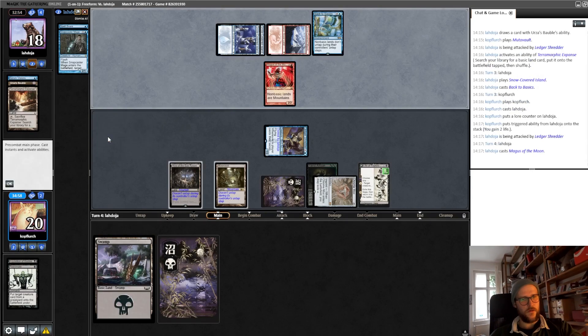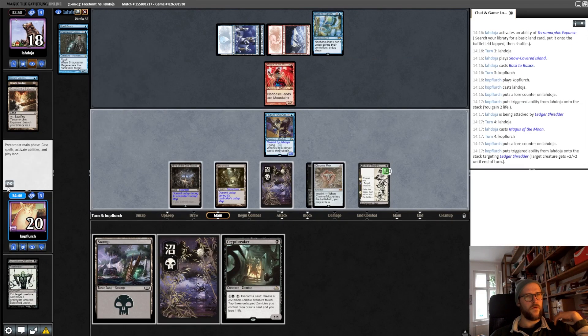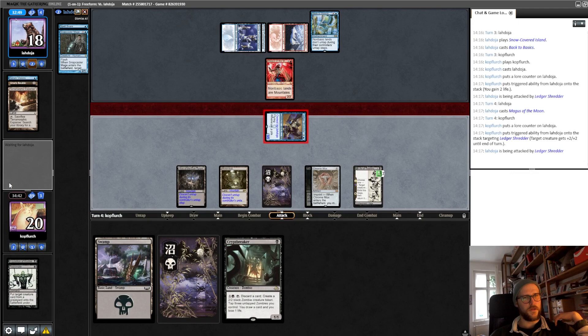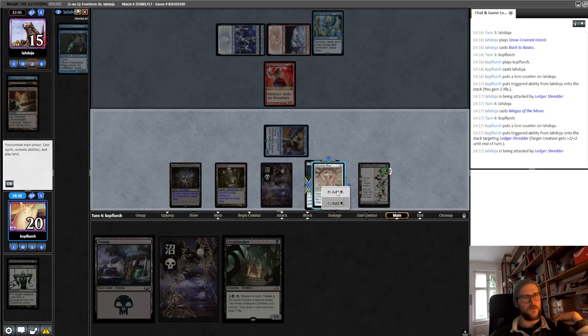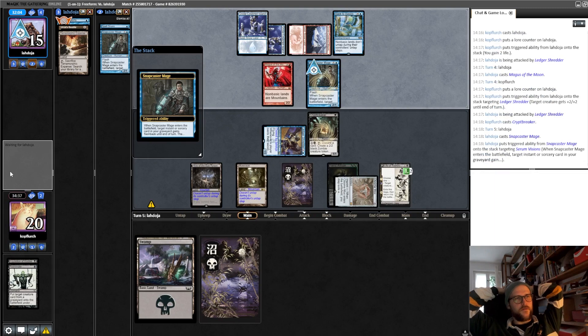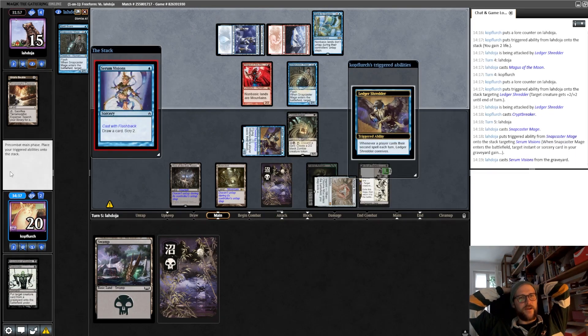There's a Murktide on top. Okay, I think now we do the plus two plus two thing. Question for three, play Breaker, and keep up this card folder for him. We don't play our lands like Snapcaster serum visions or something, which gives us the Ledger Shredder trigger. But maybe he's surprised into doing it if he doesn't find like a true removal. Okay, he goes for this line, so I think we just cut our ugly Swamp.